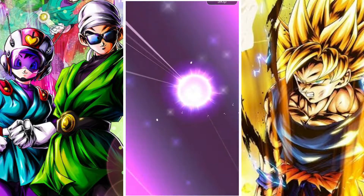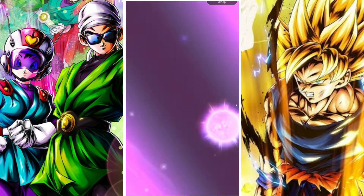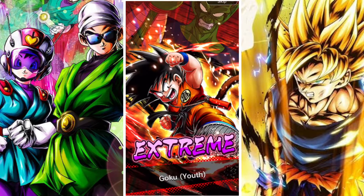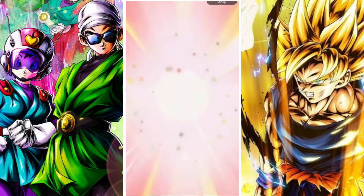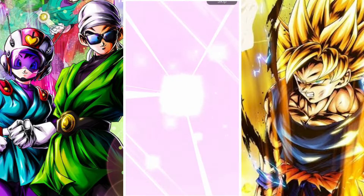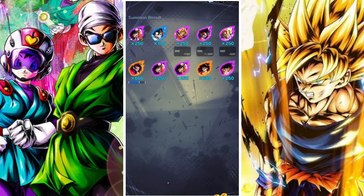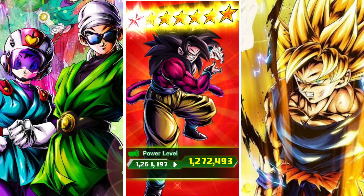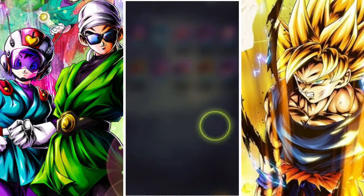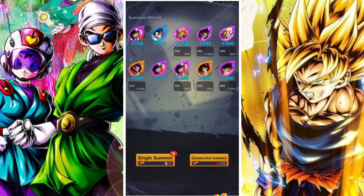Nothing special so far, still no Legends Limited character. We did four multis so there's only really one multi left. SS4 Goku again — that's cool. There's only one more multi we can earn, so no Legends Limited but pretty decent pulls: two SS4 Gokus and a couple of Legends All-Star ones. That's also Zenkai plus one on Goku.